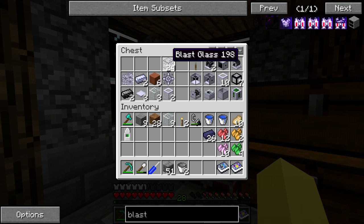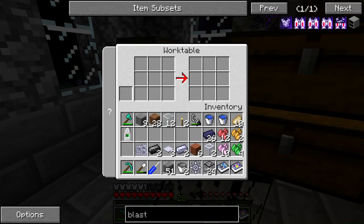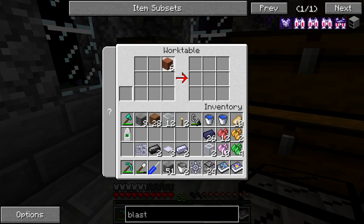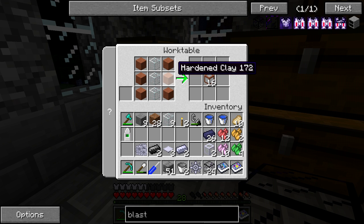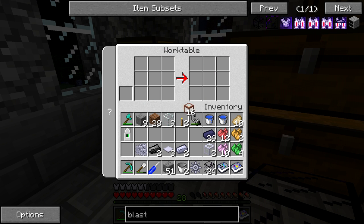Most of the stuff's already crafted, but we are going to take out the blast glass, the mixer, liquid pipes - pretty much all this stuff over here is what we're going to be crafting with. We do need to make some different pipes because we're going to be working with gas today. To make these gas ducts, which are essentially the pipes we're going to be using for gas, you're going to need hardened clay and glass - those are pretty easy to make.